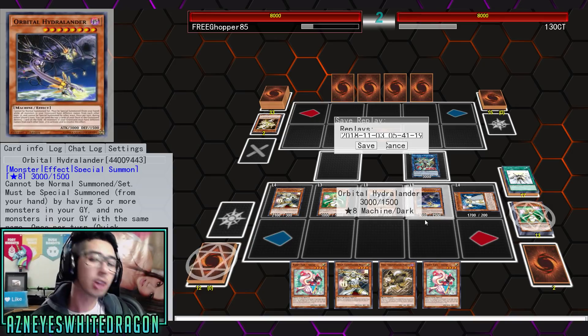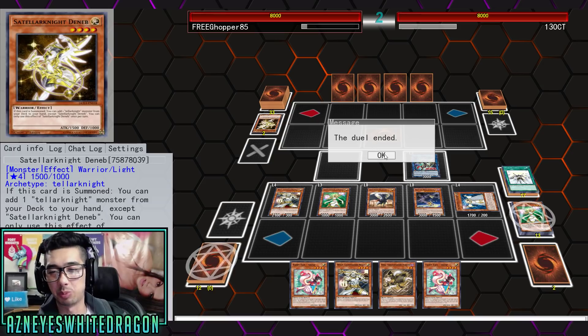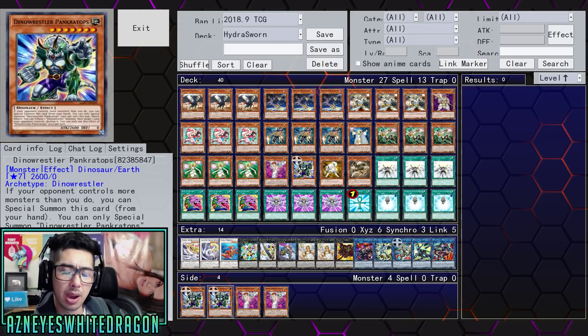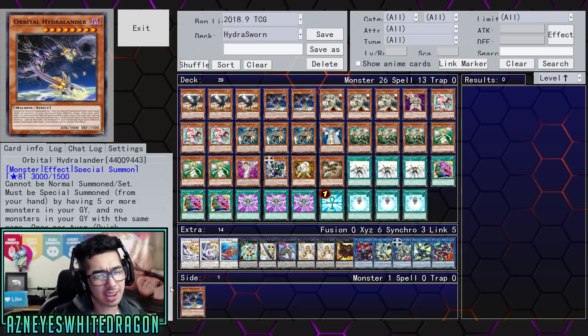Let me go ahead and go to the deck profile and talk a little bit about it. It's a pretty simple concept, but I opened up kind of good and kind of bad at the same time — like you don't want triple Fairy Tale Snow. But it didn't really matter what he was playing. This deck is a very OTK-heavy deck; it could brick. There are possibilities and chances of that happening, just like any Lightsworn deck.